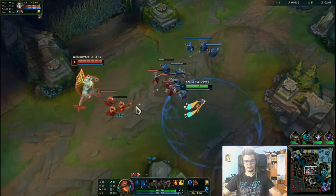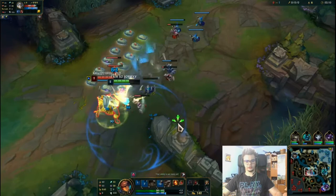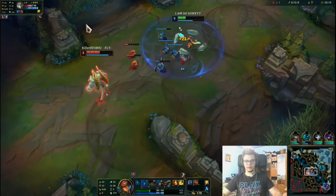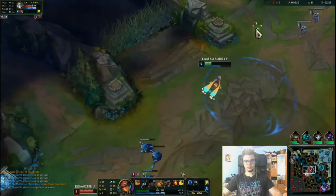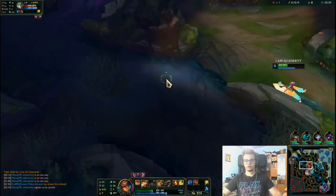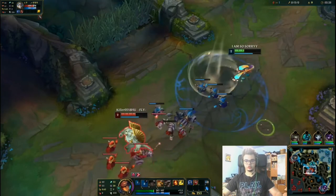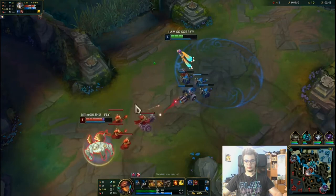I'm going to get this minion here to make level 2 and cast an E. Normally you would have procced Electrocute there — that would have been a thing. I'm trying to proc here but Volibear comes and I'm dead. This is bad trading mainly because I'm playing like I would have Electrocute, and that's not the point. The point is to try to get those Dark Harvest procs without dying.